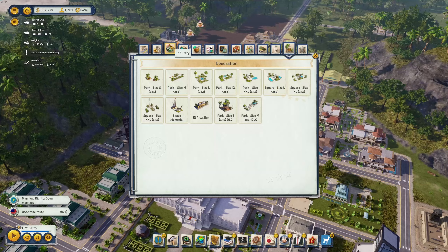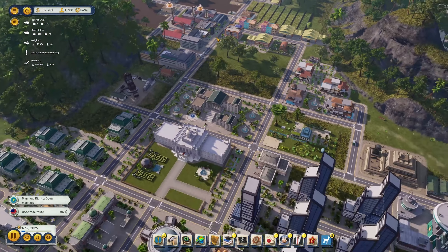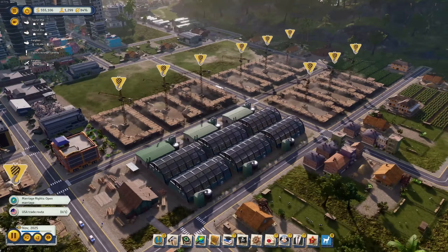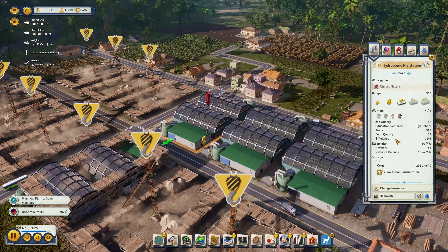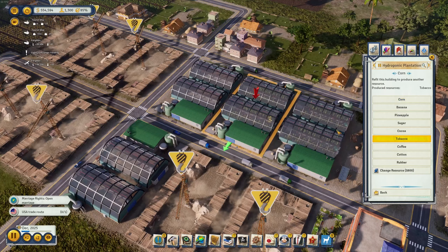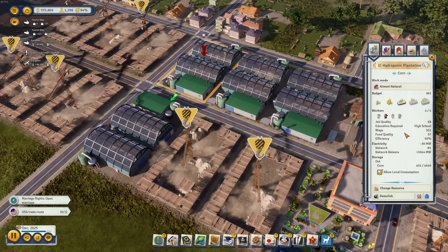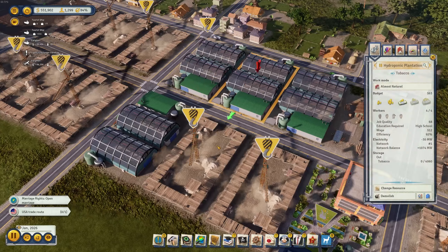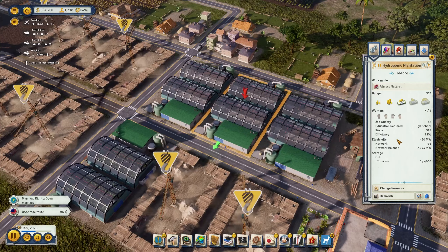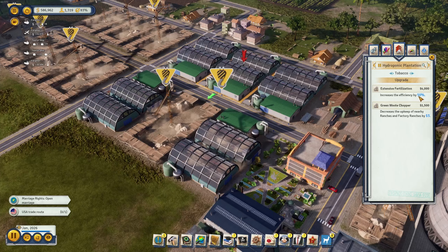Perhaps another one further up here somewhere — there's a bit of space close to all that industry. Another parking deck might work just here too, but that's for later. Lots of construction going on. We have the first hydroponic plantations now finished — they're working at good efficiency right off the bat. Let's change the resources: one of them is corn, that's fine. Let's have two or three of them going with tobacco. One already has corn, very good, and it's already at 92% efficiency. They do consume quite some electricity.